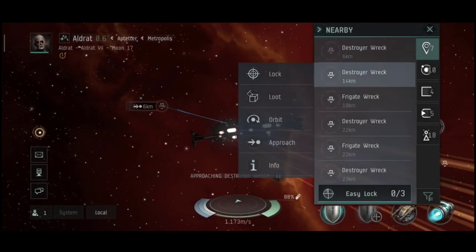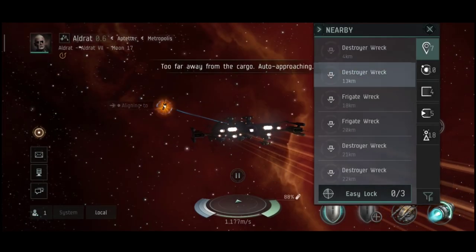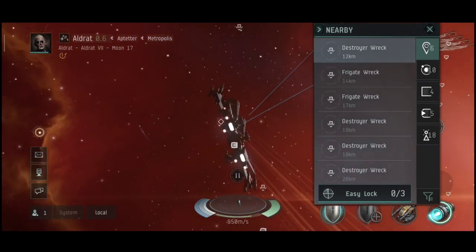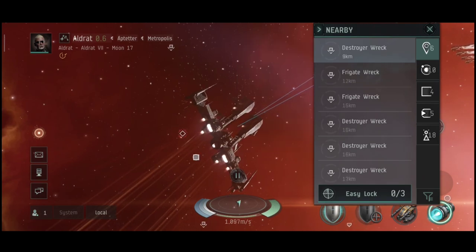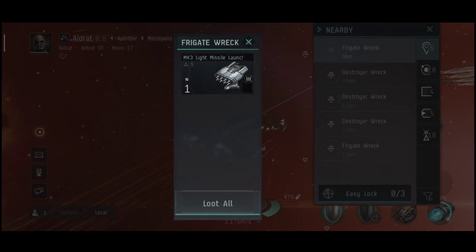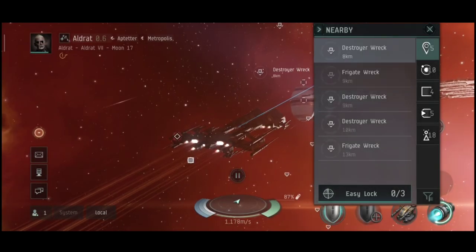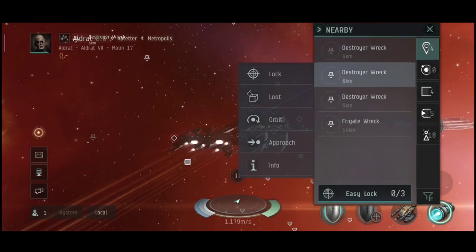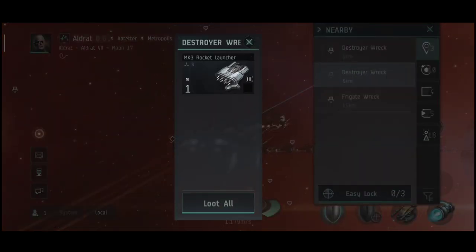It's really cheap, so if you lose it you won't cry a river. I'd rather lose a Rifter than a Jaguar, for example. Let me loot this real quick. On the theme of looting — this ship doesn't have much cargo. Transport missions are a big no-no for this ship. Its cargo is like 250 cubic meters, which is not much for any serious missions.